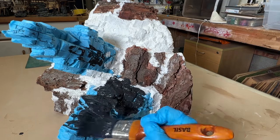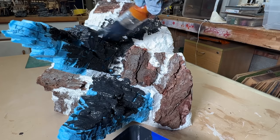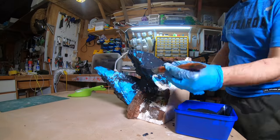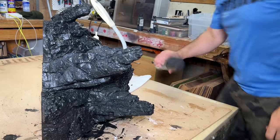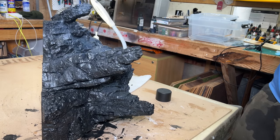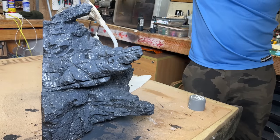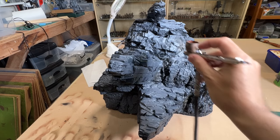I primed the entire model with a mixture of acrylic house paint and Mod Podge thinned with a little water. The addition of the Mod Podge ensures that everything is sealed effectively, which means that you can use spray paint without melting the foam. I applied this paint liberally and was careful to get it into all those cracks and crevices. Once the primer is completely dry, I used a rattle can to colour the rock a dark grey. Applying in a downwards angle picks up the textures and leaves the undersides and recesses looking darker. I then used a lighter grey to highlight certain areas of the rock.